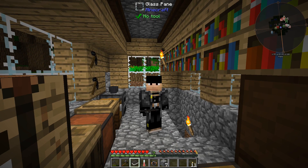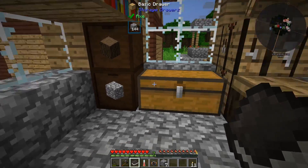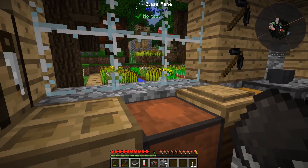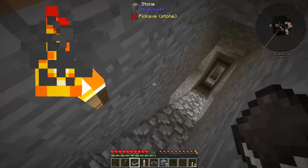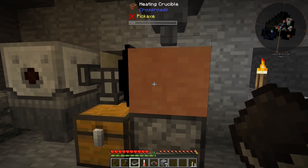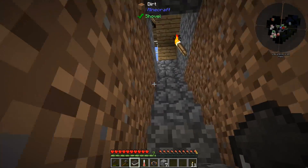Welcome back to another episode of All the Mods Expert. Last episode we were able to get our copper smelted, and now we're looking for a way to get iron going. We were able to crush the copper with our grindstone and then melt it down with the heating crucible to make our ingots, but we need to progress further.